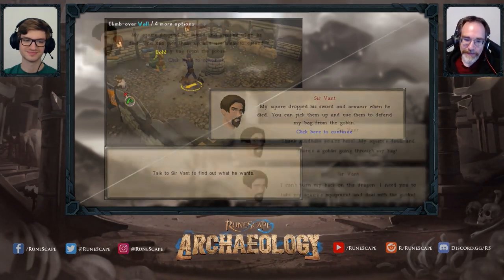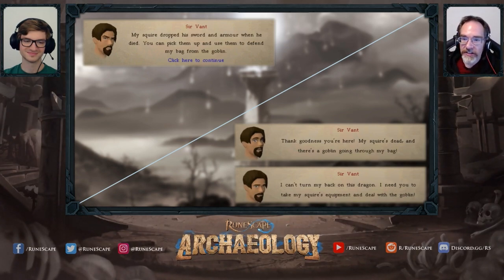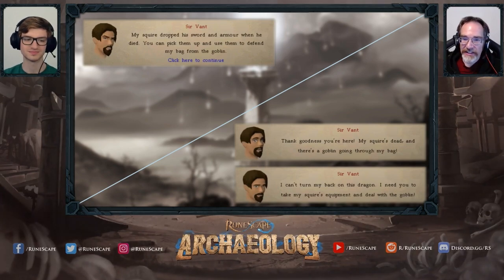There's loot on the ground, and if there's one thing we know from adventure games it's that we should pick up everything that isn't nailed down. Savant concurs and wants you to retrieve the squire's sword and armor, then use them to discourage the goblin from looting the knight's belongings. There's quite an interesting example here of how tweaking just one page of dialogue can tune the pacing and the player's understanding of their objective — the original approach condenses several concepts into one page, using passive language, and it's not clear whether the dragon should be your first priority.